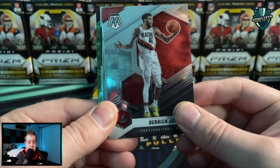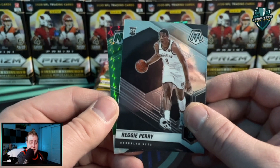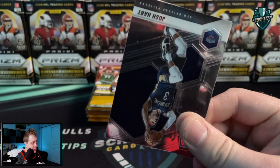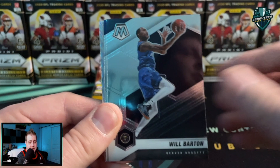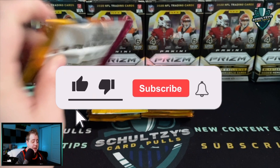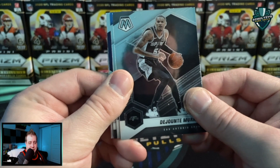Let's see if that can change. Derrick Jones Jr., Bojan Bogdanovich, got a Reggie Perry Brooklyn Nets rookie, and then a Larry Nance Jr. green Mosaic prism on the back. We're looking at four Mosaic prisms per blaster box. Obviously the super valuable ones are LaMelo and Ant — everybody's chasing those guys. Then Will Barton, Russell Westbrook National Pride, and we have a Bang insert — a Mosaic parallel Bang insert of Derrick Rose.